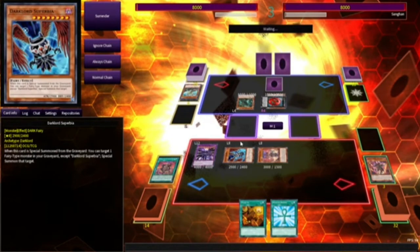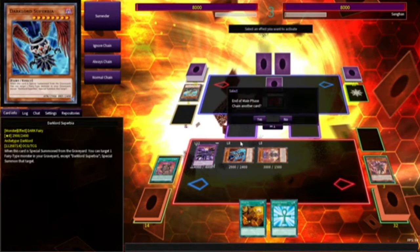And I always run Destiny Hero Plasma in this deck because it's just easy to bring out. We're gonna negate that — he can't do anything but discard a Plunder Patrol, and apparently by discarding them they gain effects. So we're just gonna go ahead and negate it, cause why not? I actually don't know what Plunder Patrol does, so if that was the wrong play tell me down in the comments.